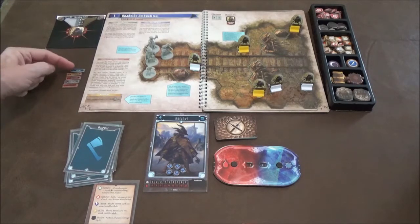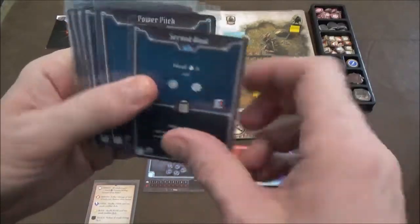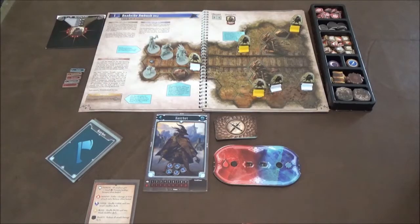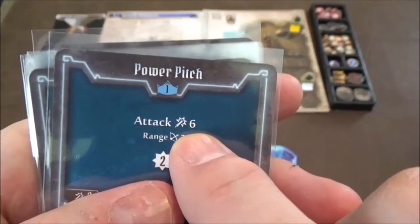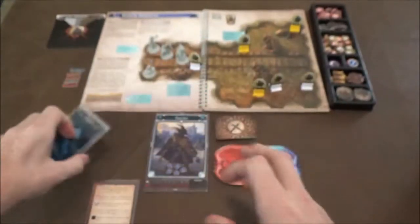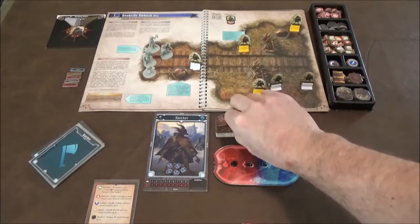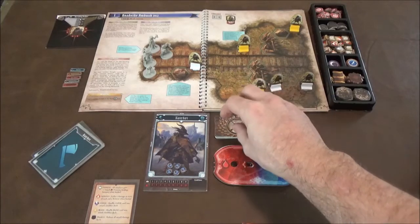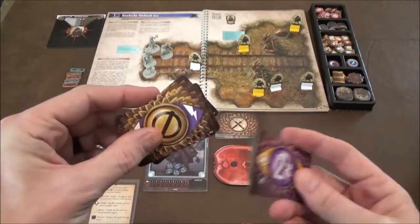You resolve the turn in order, doing your movement — which is generally on the bottom of the cards — and attacks, which are generally on the top. You're moving about the hex grid and attacking the monsters. The neat thing is there are no dice involved; your cards have a preset attack value. In this case you have an attack of six at range three, so you count three spaces, he's in range, you hit him for six, then flip over the modifier card — it's minus one — so you only hit him for five.